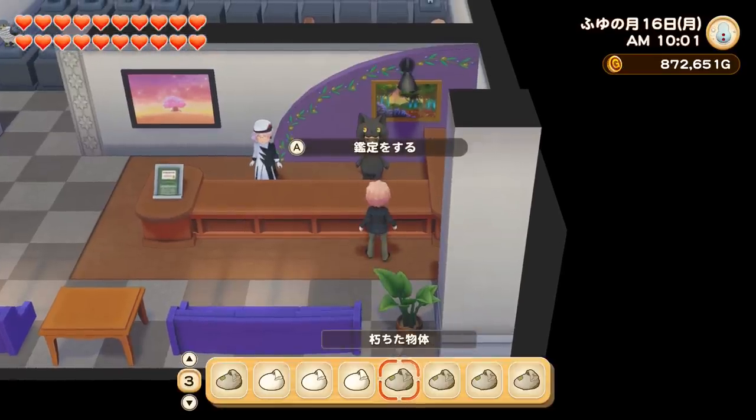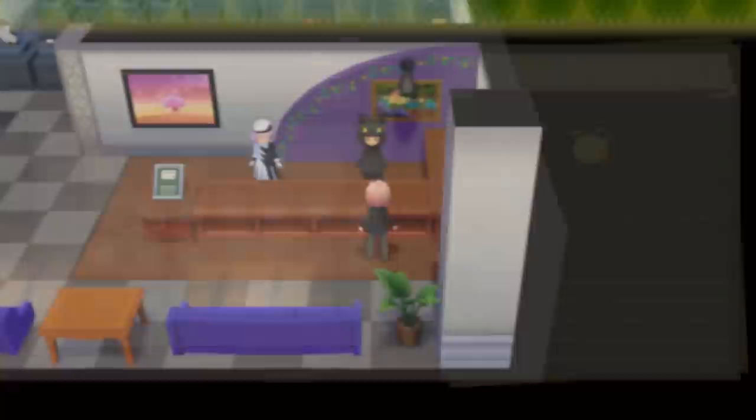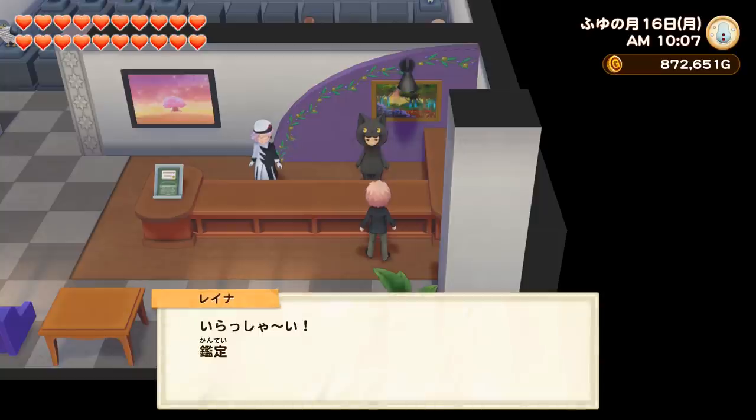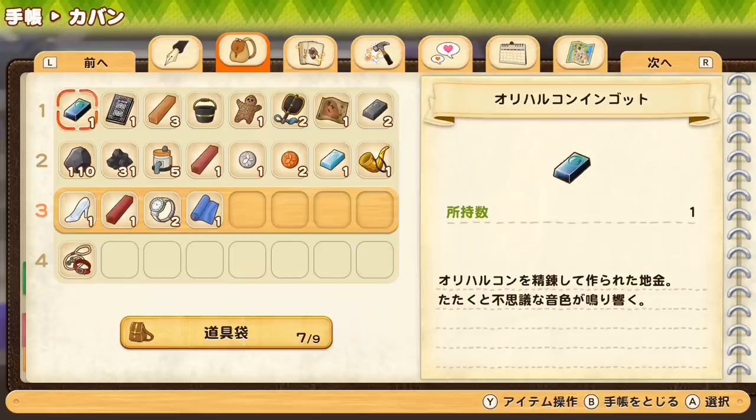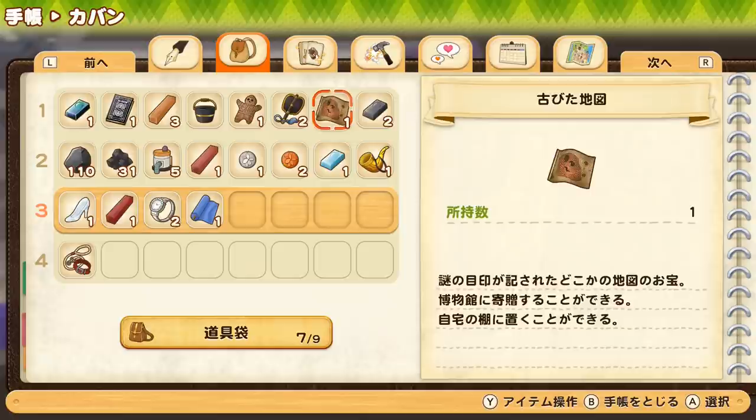I'm now at the museum to get all of my bags appraised and see if all the hard work was worth it. So I've just got everything appraised by Reina. I got one orichalcum ingot, which I'm very, very happy about, and I also got this old book, this little figurine, and this old map.